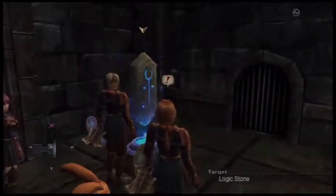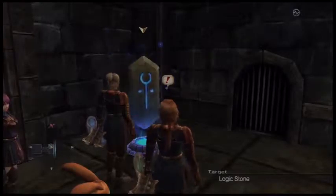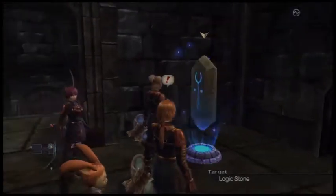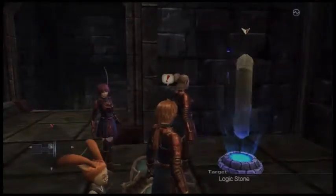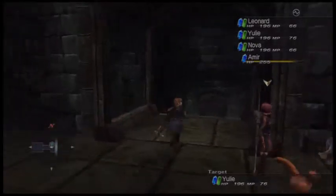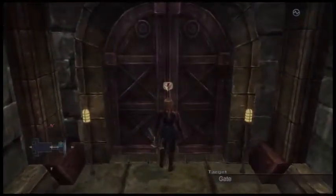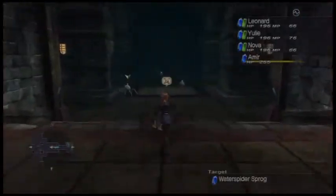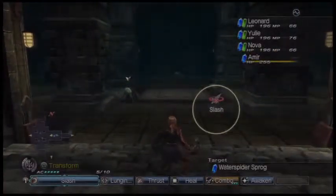Greetings, people of the world! Matthew back with you for the continuation of Let's Play White Knight Chronicles 1 and 2. Now having arrived in the Underbelly of Greed, we have to try and help Amir get to the location where he can access the controls for the Demithor. We have to help him out and defeat all the monsters we come across in order to help him achieve that end.